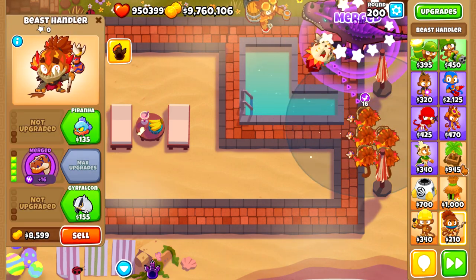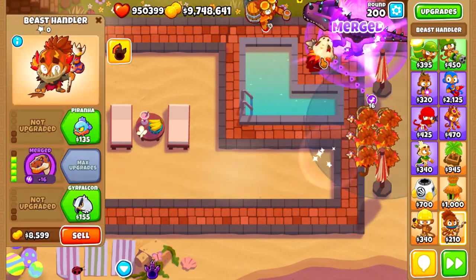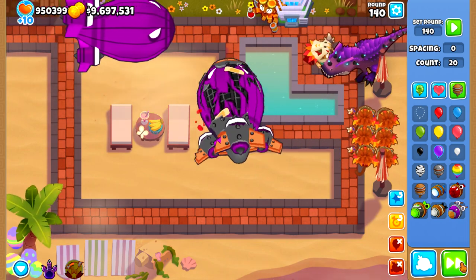Using this, you can make some pretty strong beasts. Since it requires selling, you cannot do this in Chimps mode unless, perhaps, you get very complicated and use some sort of Sacrifice or Ice Platform instead of selling.